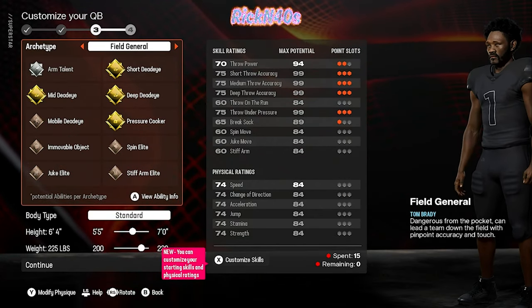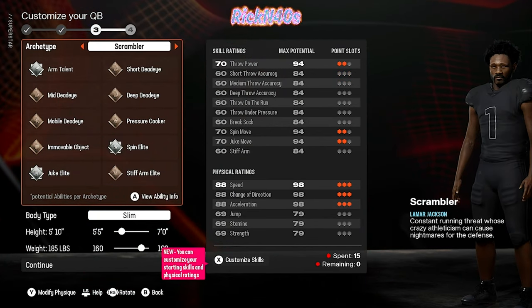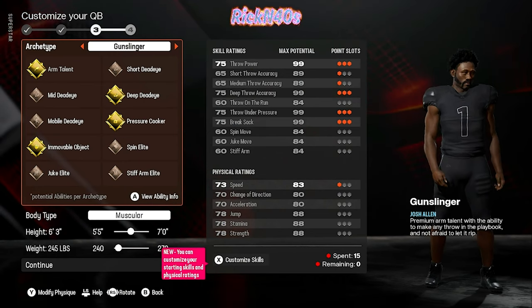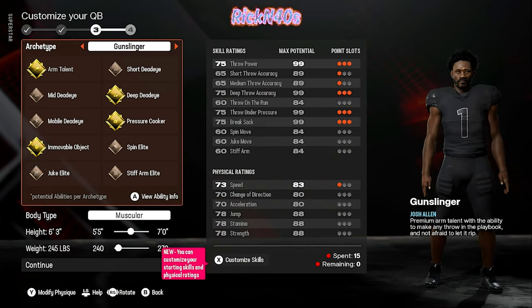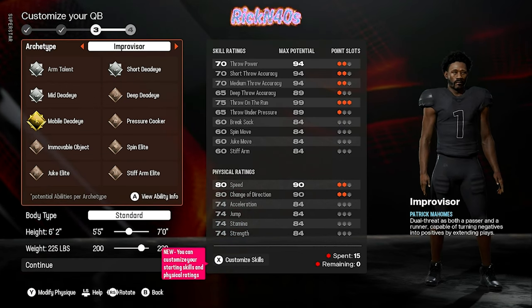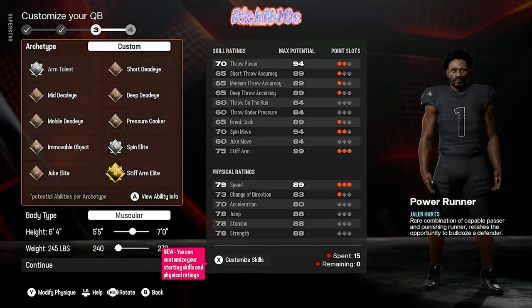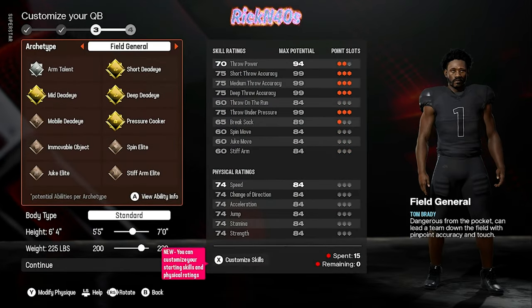A field general gets short dead eye, deep dead eye, pressure cooker, and mid dead eye. Scrambler doesn't get anything elite really. Gunslinger gets deep dead eye, pressure cooker, immovable object, and arm talent. Improviser gets mobile dead eye. Power runner gets stiff arm elite. Maybe we go custom? I don't know, y'all. It's looking kind of crazy.